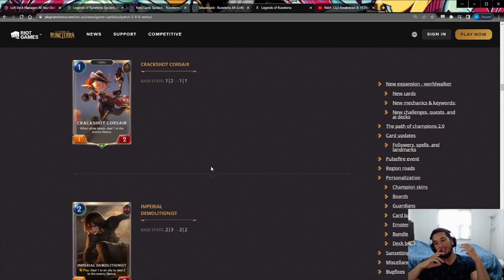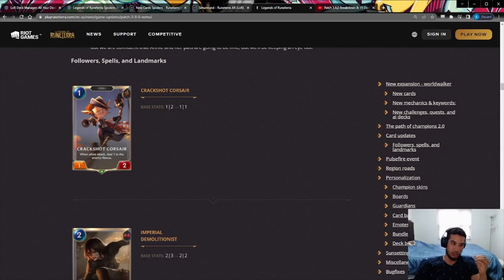The first change is Crackshot Corsair going from a 1/2 to a 1/1, meaning it can now be removed by Bile Feast, Poké Stick, and all sorts of other one-damage effects. Flash Bombs now kill it right away. This is actually pretty big — if you play Corsair and the opponent Bile Feasts it, not only do they kill your Corsair but they also get a blocker. I think this change is significant and might make me reconsider playing it in some aggro decks.